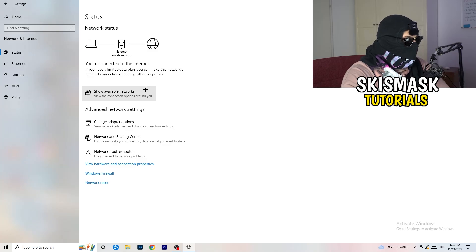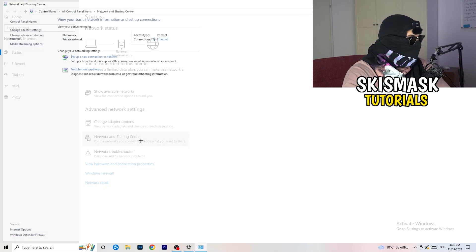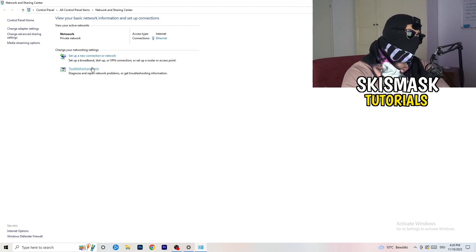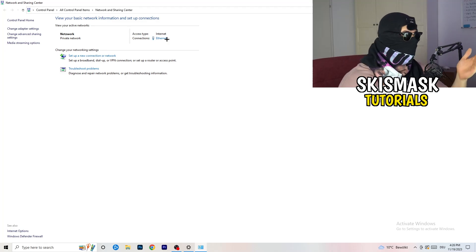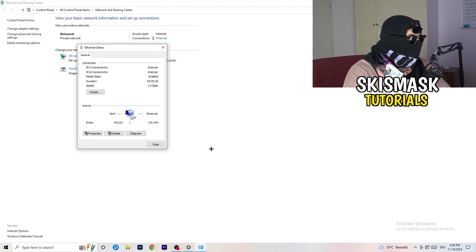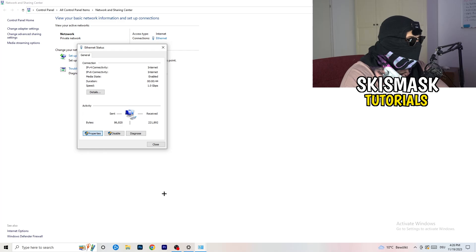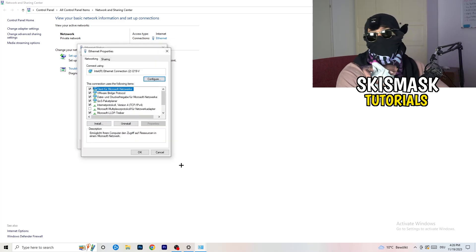Now go to 'Network and Sharing Center' — the option in the middle. Click on it, then click 'Troubleshoot Problems' to let Windows find any issues related to this. You can also click on the blue link for your connection — it shows Ethernet for me, or Wi-Fi if you're on wireless. Click on it and then click 'Diagnose' to diagnose your connection.